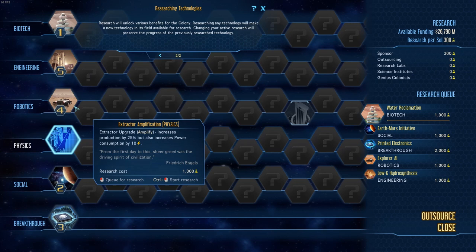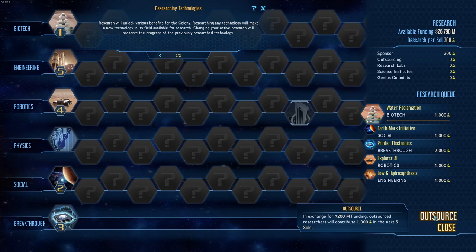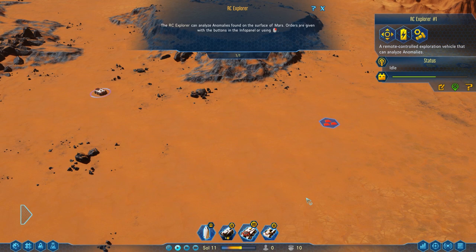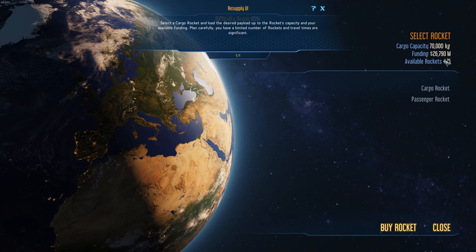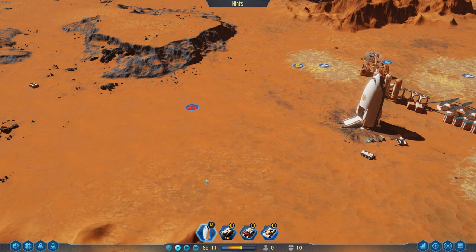We're going to need all the factories eventually rather than keep bringing stuff from Earth. If you really need extra research you can outsource — 200 million will contribute a thousand over the next five sols. But otherwise just make sure you've always got five things in the queue and they'll keep working through. Our Liberty One is ready to take off because we selected the synthesized fuel option. We can send this one back, and we also have four more rockets available so we haven't got too much to worry about.